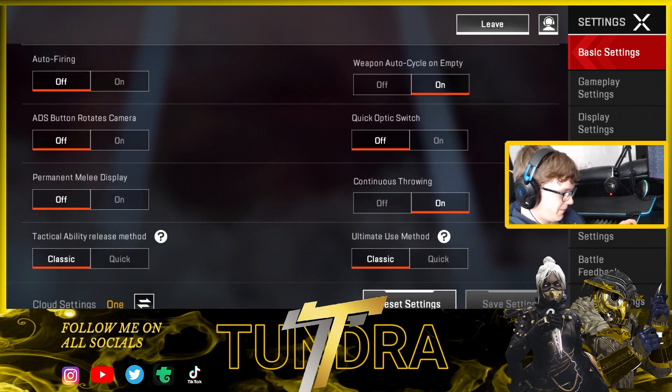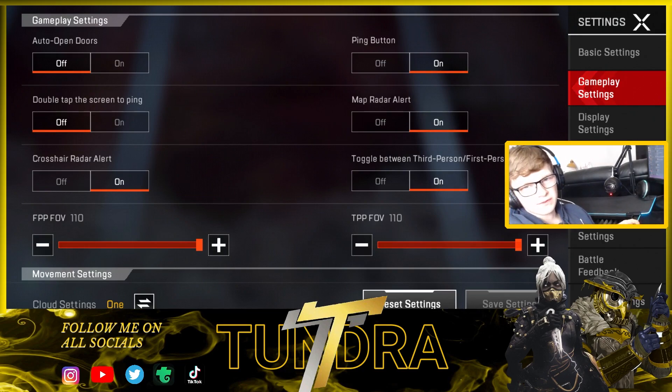Tactical ability release method I've got on Classic. Auto open doors — you need this off. This is a key feature in Apex. If you're a PC or console Apex player you'll know — doors are used all the time for cover and to block enemies. They have to punch it twice for it to break, so you can pre-fire them and get the first shots off. That's a must-have. Double tap the screen I've got off — that just puts me off completely.